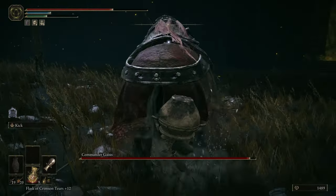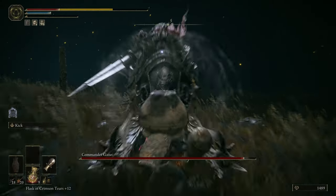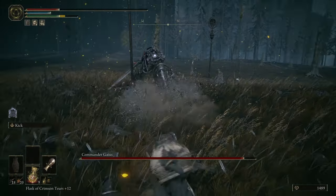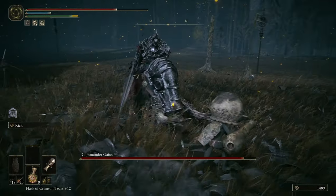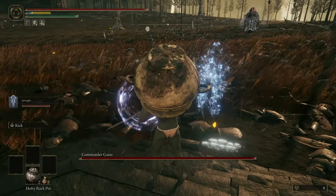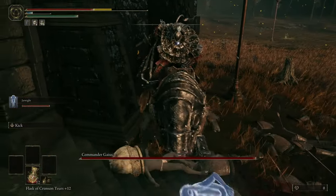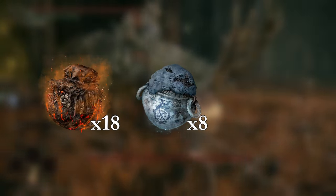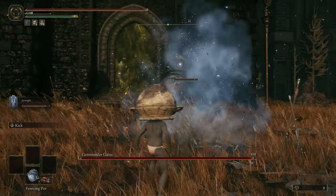Even when I waited for the commander to be aggroed on my summon it wasn't enough — he would just target me and I couldn't finish the reload in time before getting hit with the charge. And of course it's awful trying to roll through the charge attack. Since I probably needed to light roll and the cannon wasn't really of use, I decided to unequip it and my shield. It was going to be an only pot fight. I went in with 18 volcano, 8 freezing, and 2 hefty rock pots.